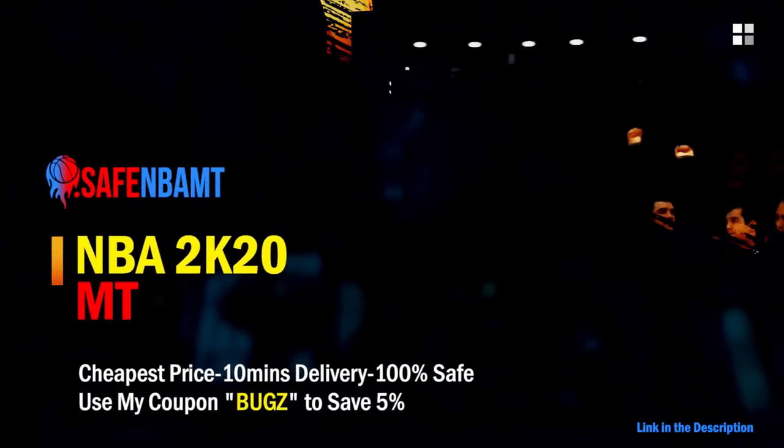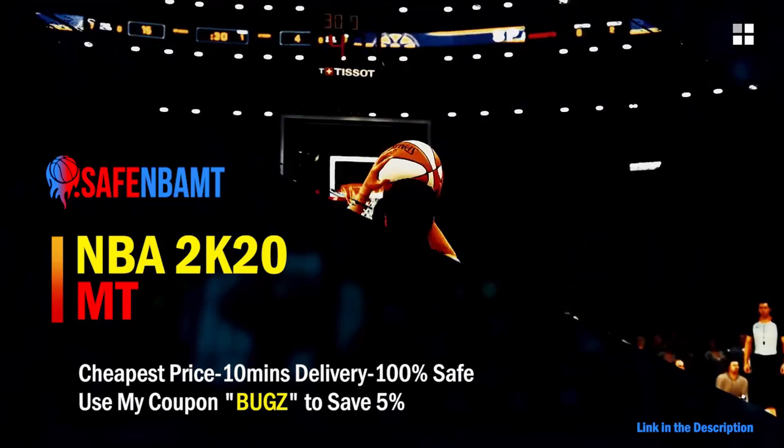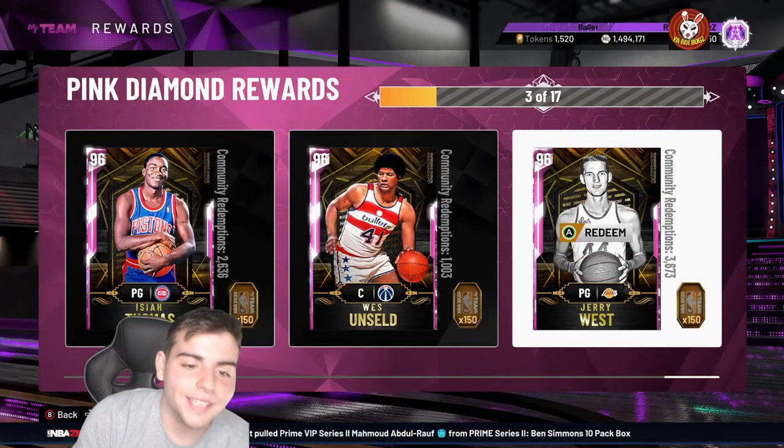If you want cheap, fast, and reliable NBA 2K20 MyTeam coins, head over to nbasafe.com and use code BUGS for 5% off at checkout. Also, if you want cheap fast MT and want to get those spotlight challenges done, hit up my new sponsor DVDJ and use code BUGS for 10% off at checkout.